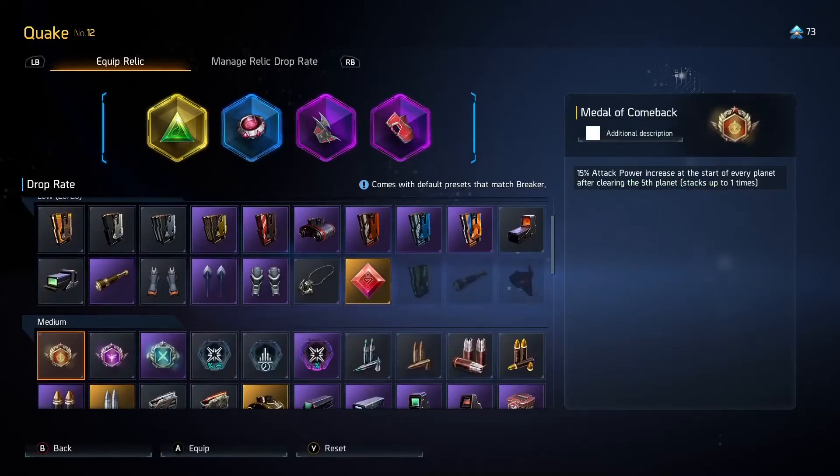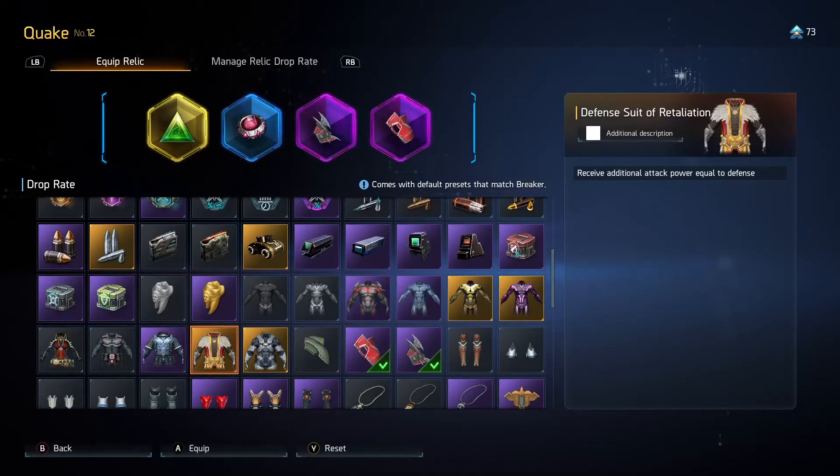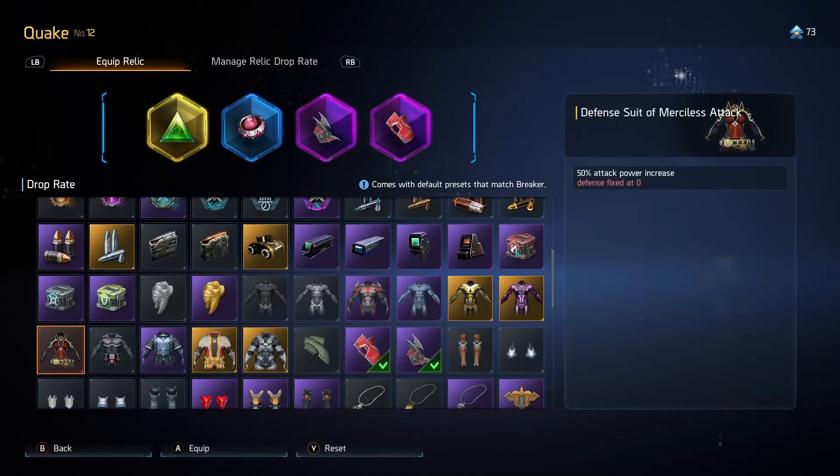Alternatives to this would be not as good but still give you a nice DPS gain. I would recommend running Defense Suit of Merciless Attack until you have this relic. The reason is it's 50% of attack power, which would be 100 attack power on Quake. I wouldn't worry about the defense fixed at zero, because apart from early in the run you're really not going to feel defense at all. Defense is mostly just used as a way of gaining attack power via Defense Suit of Retaliation. Once you get into the higher levels, damage becomes so volatile and lethal that even with 90% defense and ranged/melee damage reduction, you're still going to find yourself getting one-shot by mechanics like Protean who can apply shock and reduce your defense anyway.